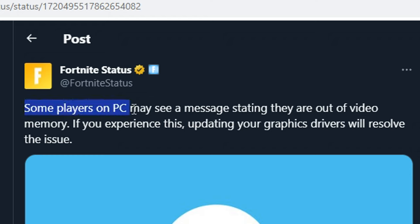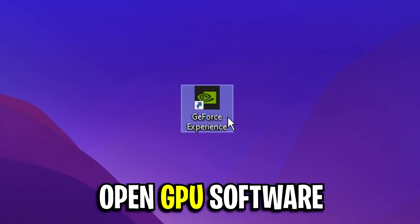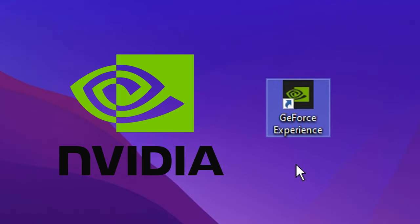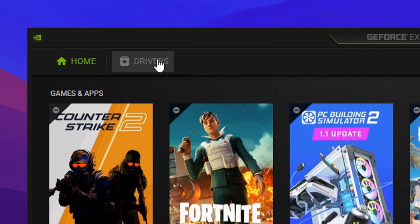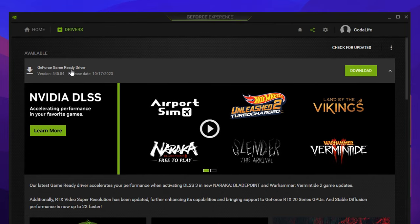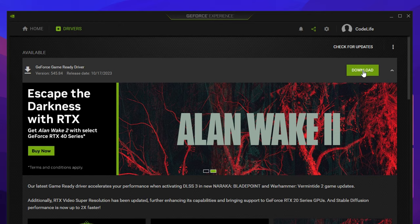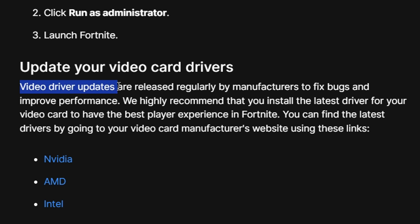Fortnite said on Twitter that some players on PC may receive a message stating that they are out of video memory. If you experience this, they recommend that you update your graphics drivers to resolve the issue. The easiest method is to open up your GPU software — for Nvidia, open up the GeForce Experience app, go over to Drivers, and make sure you've got the latest driver downloaded. There's a GeForce Game Ready Driver that just came out, and something very similar for AMD. Download and install it, as video driver updates can fix bugs and improve performance, and will help reduce any sort of crashes.